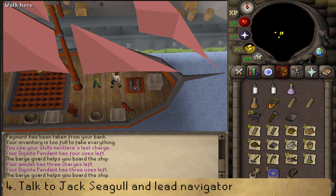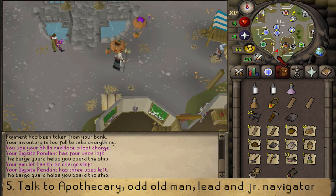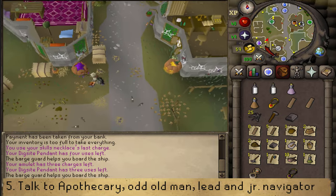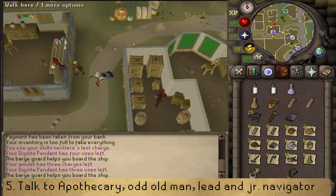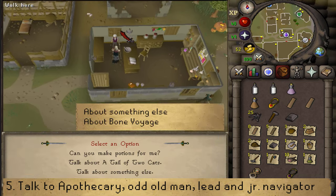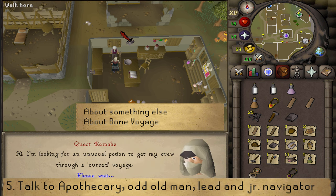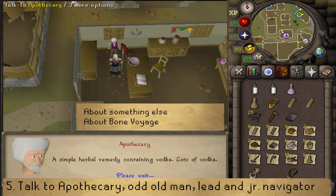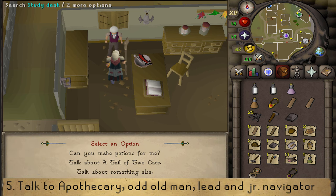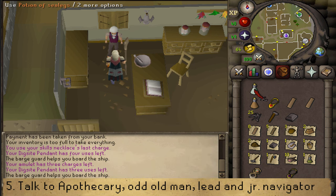Next we will need two things. First, make your way to Varrock and go to the apothecary, located southwest of the clothing store. Talk to him — the options vary depending on how many quests you have completed, so select the option about something else and then the option about Bone Voyage. He will tell you what items to bring. Talk to him once again with those items and he will make you a potion of sea legs.